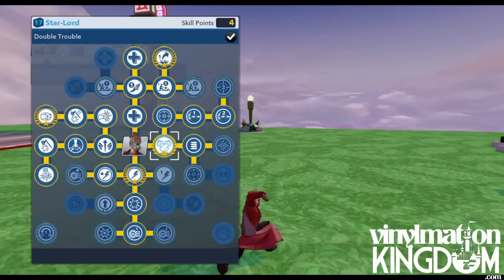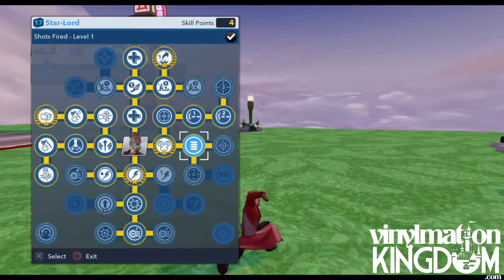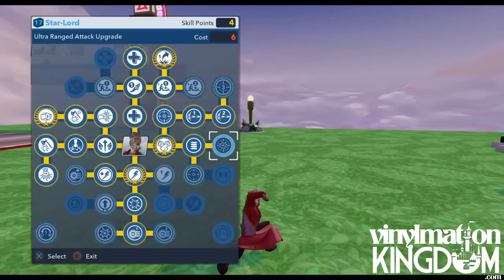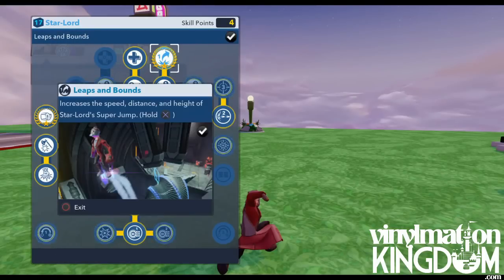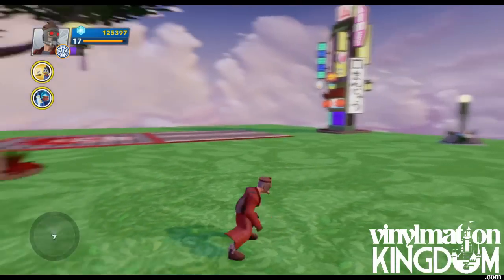On the right side we have Double Trouble which allows Star-Lord to attack with two elemental guns — basically dual wielding. These upgrades allow him to use more guns quickly and increase the damage. Here you can see firing them up — all pretty good. Then on the top level it's all pretty much based around health and speed. But more importantly is the Leaps and Bounds ability — this is an important one to get as it basically unlocks his jetpack. So that's a look at his skill tree.